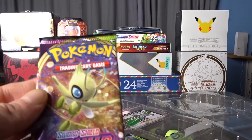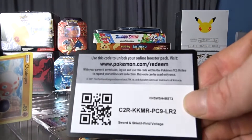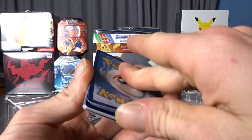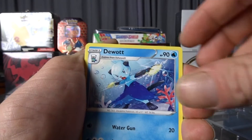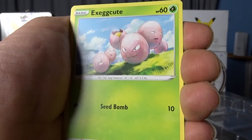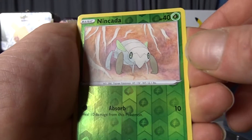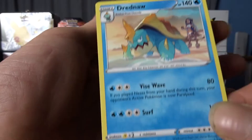Going to jump on into the Vivid Voltage and finish on our Rebel Clash. Code card — one, two, three — Fire Energy, Steel. We've got Sableye, Dewgong, Opal, Clawitzer, Electrike, Exeggcute, Eevee, Woobat, Nincada as a reverse. And — Dreadnaw, Regular Rare.